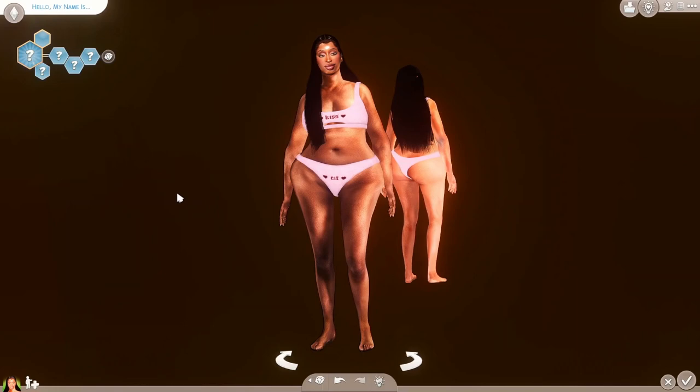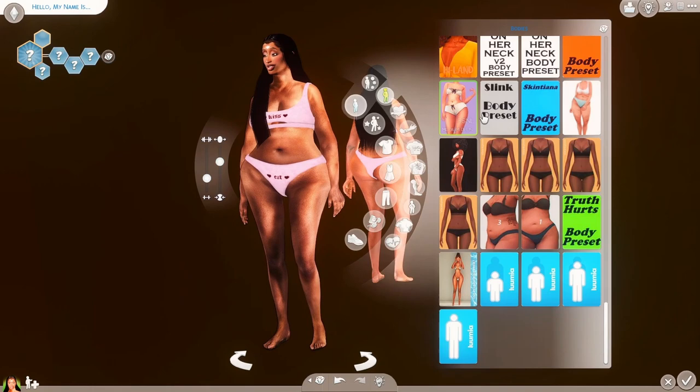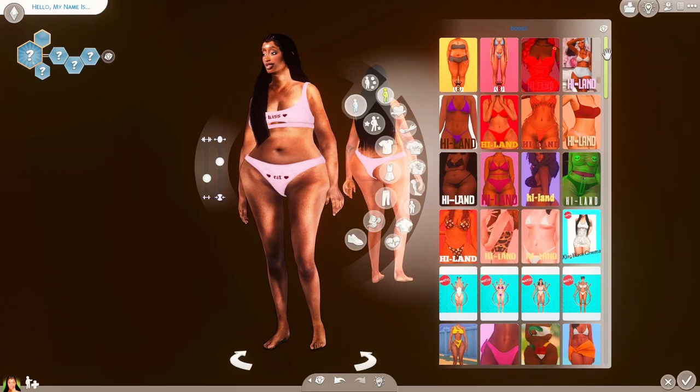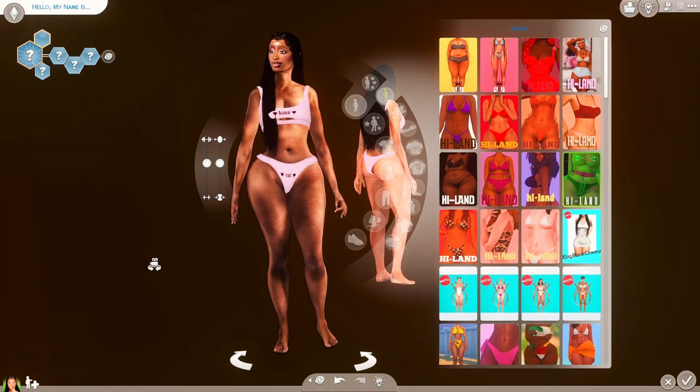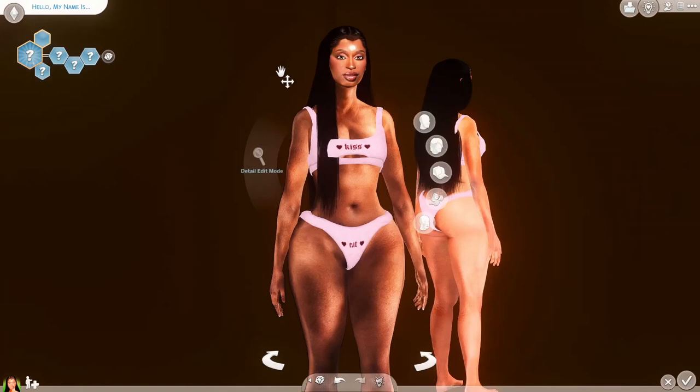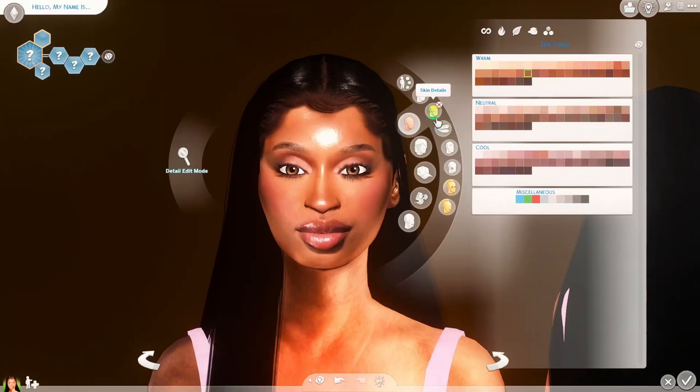Let me back out for a sec to see if this body's gonna work. Period — when I say she looks real, baby girl looks real. Let me change this body real quick. Big is beautiful, okay? We're just gonna shrink her down just a little bit, but don't get it confused because my girl will be thick. It's that eyebrow — it's everything for me. Y'all think we should rock with her? We're gonna rock with her.